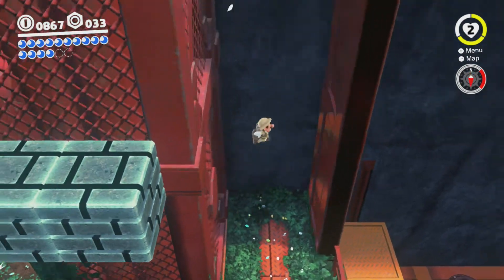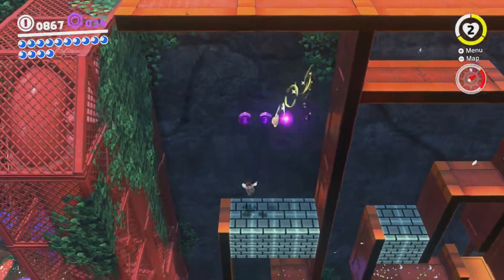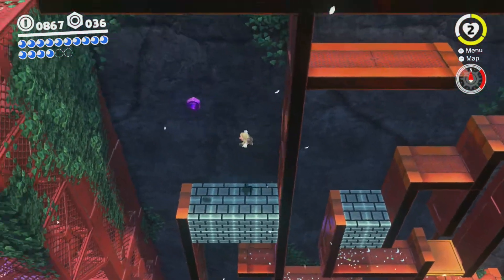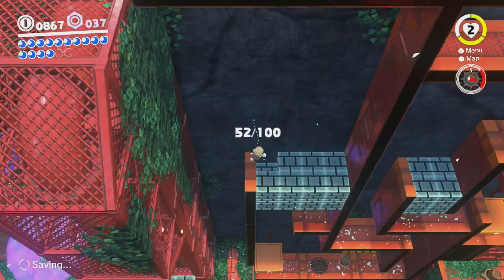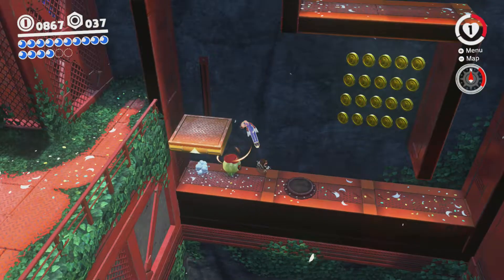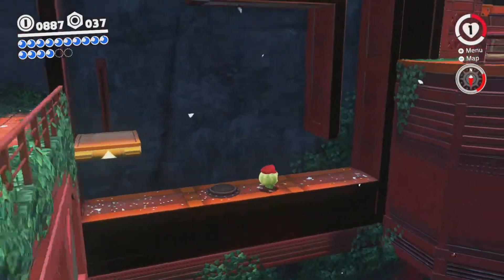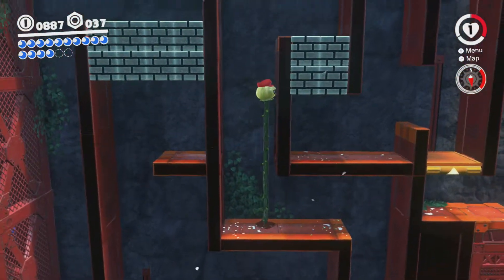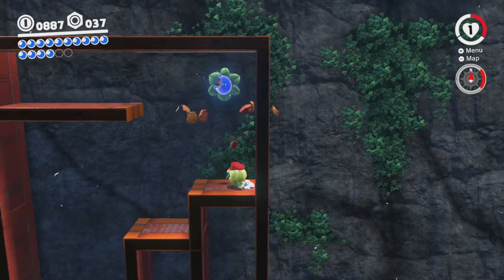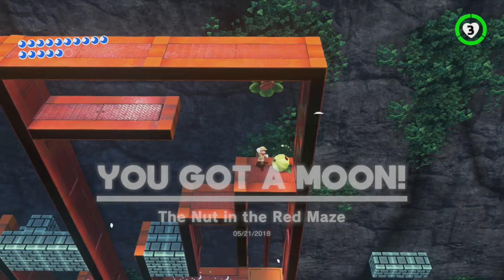But we of course want to go up here because there are a couple secrets up here, such as these coins. You're normally supposed to go here with an Uproot, but you can just long jump that gap. That shortcut will come into play a little bit later when we're coming back through this area to get more moons. Yeah, this kind of makes the red maze a little bit pointless.